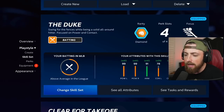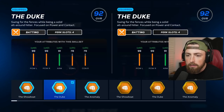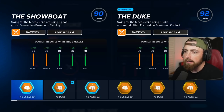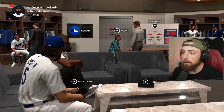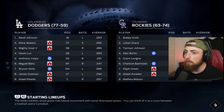Let me see the skill set — is there a better one here? No, this one gives me... we have the Duke on, which gives me exactly what we want. We have max power and now we're going to Coors Field to see if we can hit a 550-foot home run. I think last time we played at Coors Field I hit a ball like 520 or something. Let's see if we can beat it.